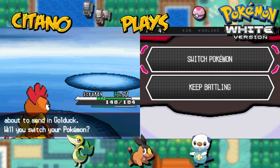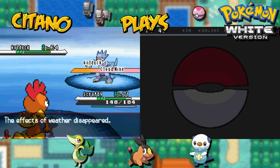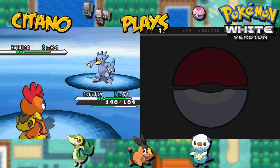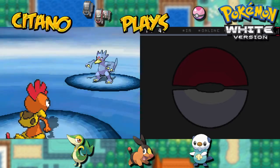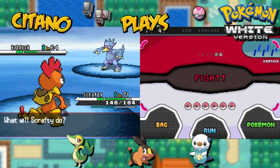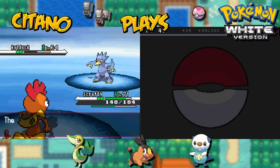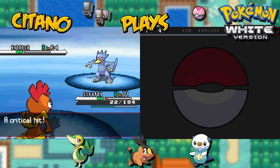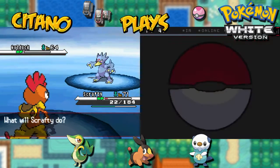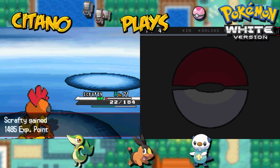Next one will be Golduck. Golduck has Cloud Nine ability, which means weather effects will disappear. Scrafty uses High Jump Kick — straight to Golduck's face, but Golduck still survives. Golduck uses Amnesia, which will double its special defense, making it much more resistant to special attacks. Another Brick Break. Hydro Pump — it crits as well but I'm still surviving this. Another Brick Break onto Golduck, and down Golduck goes. All the XP is ours! That's gonna be Male Swimmer Tim defeated.